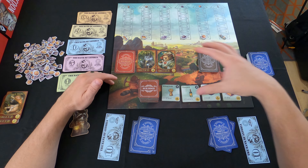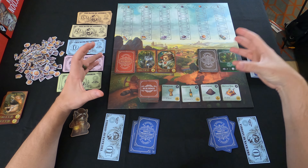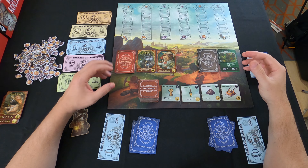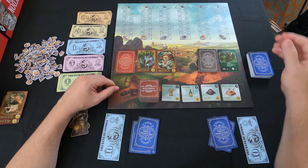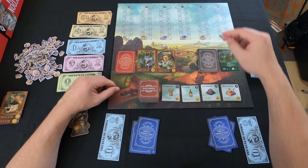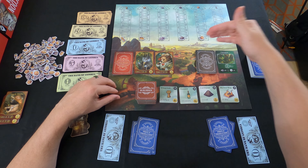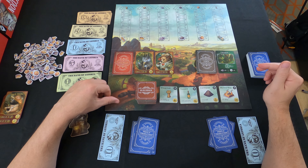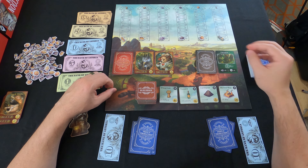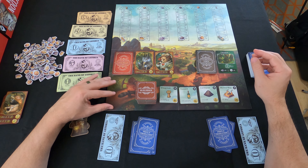In the center, we have the main board, which has a really cool picture of a woodland area that these animals live in. At the very top, we have the market for each one of the commodities, and as the commodities increase in value, these markers are going to go up on the board, and then you'll be able to gain that much money from the money supply when you sell the commodities.